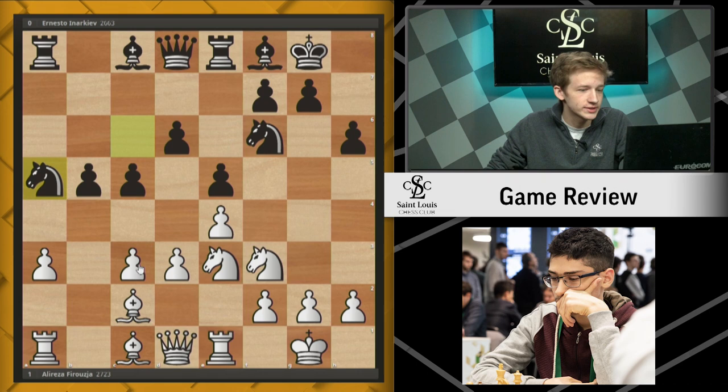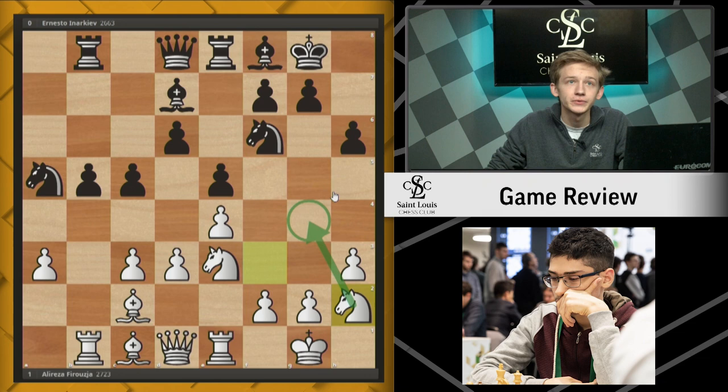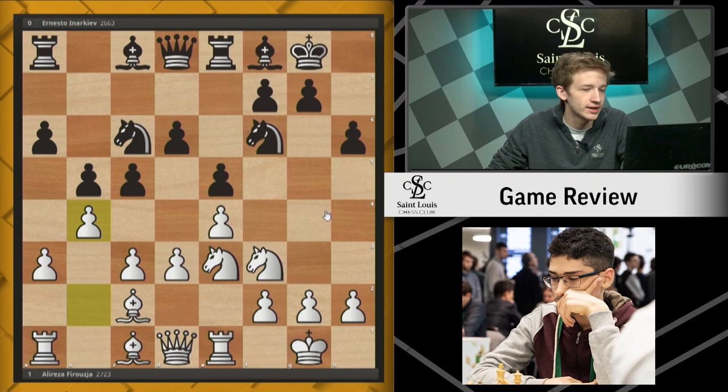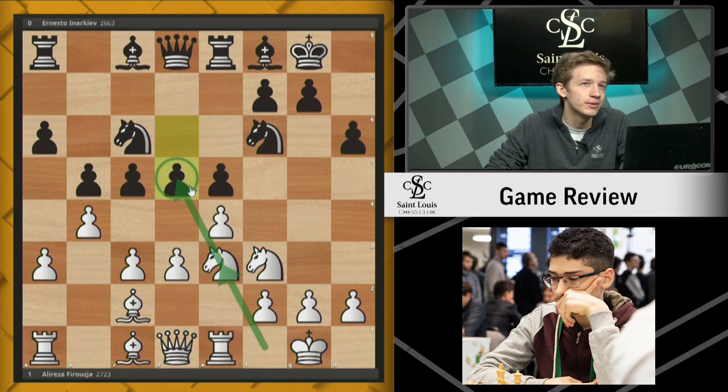Maybe this is what Alireza had in mind, but we'll never know, because here his opponent Inarkiev decided to break in the center with d5. This is a very interesting decision — it's not so bad for black really, but it is kind of daring white to show his hand. By placing this knight on e3, we were actually aiming at this d5 square — we wanted to make this d5 break a little bit more difficult for black to play. We saw in the standard way of playing, this knight comes to g3, and the problem for white is that black can usually achieve d5 without too much difficulty. And after that occurs, black's problems are usually solved.